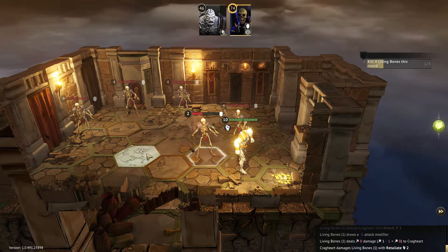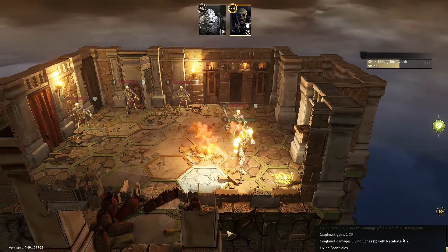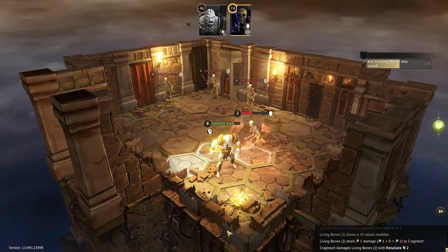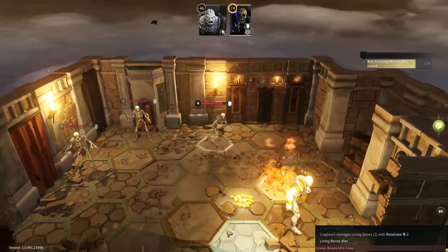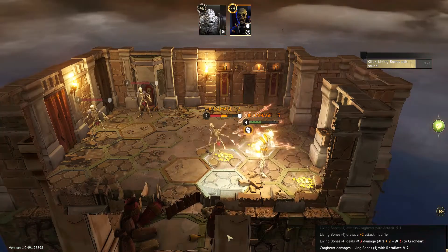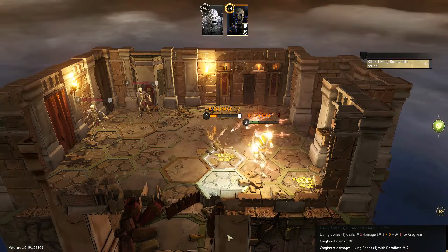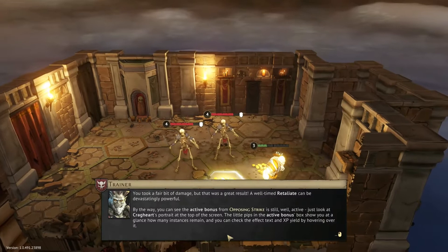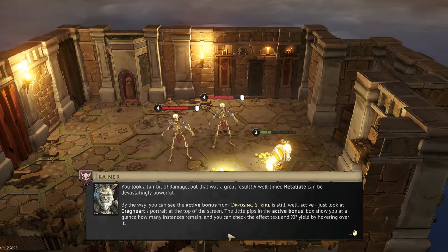I'm receiving damage, but the retaliation is doing its job. We should count them as it goes — we have six of them. They are dropping like flies. Or bones. Or skeletons. This reminds me of Scott Pilgrim when the characters turn into coins when they get destroyed. He took a fair bit of damage, but that was a great result. A well-timed Retaliate can be devastatingly powerful.